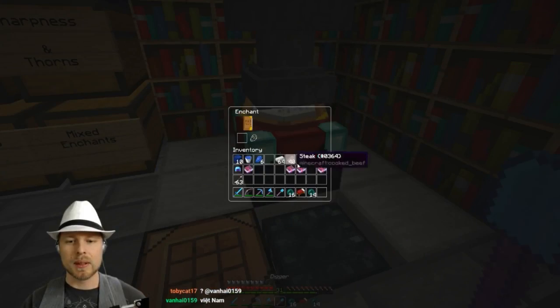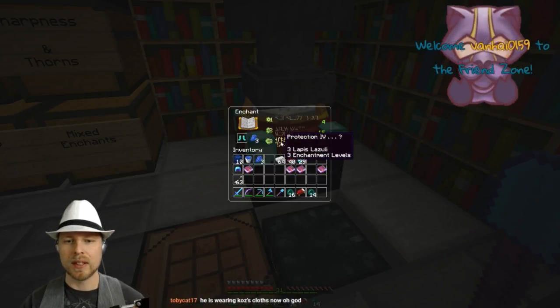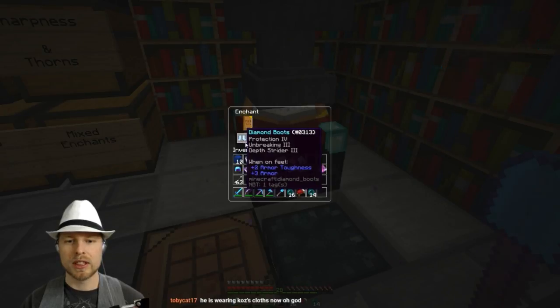We are going to be underwater for this base — if you saw the McFriends series, you probably saw a bit of that. We're going to do the same idea but bigger. Alright, let's see if we can get something. We're looking for Depth Strider, Protection 4. We got Protection 4, which is good. Thank you for the follow. Let's hit Protection.